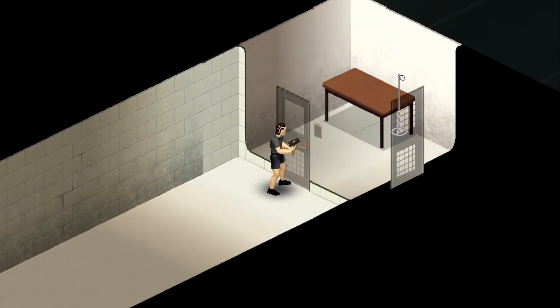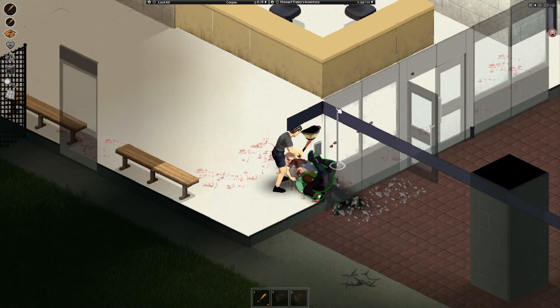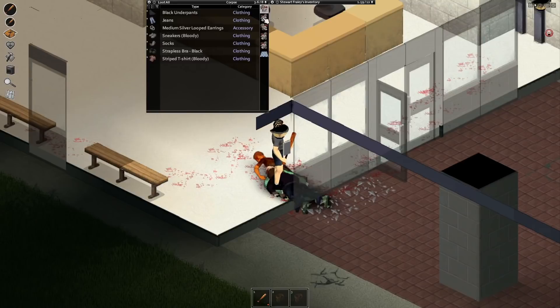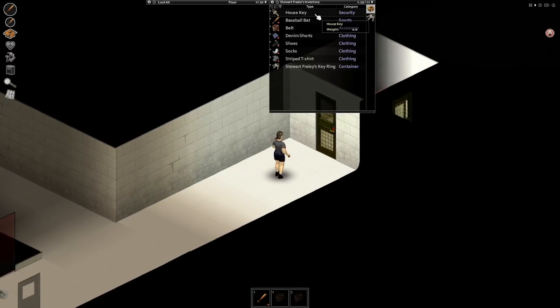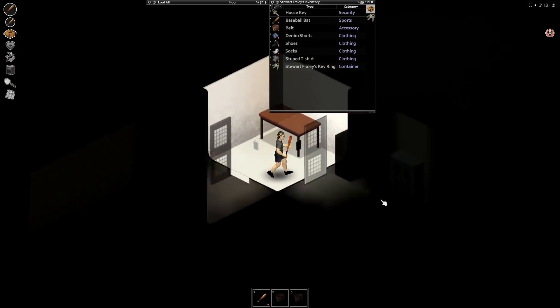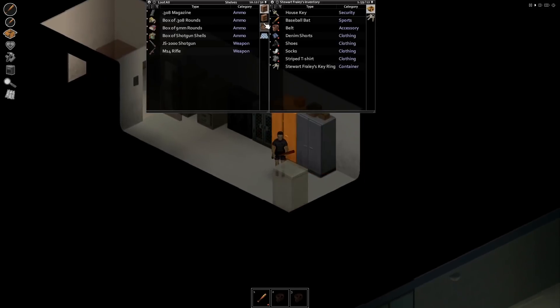And now it's time for the tip of the video. You don't actually need a sledgehammer to get in the armory on the police station. You can just bait a few zombies inside and kill them — there's a chance of them dropping a key, and then you can use the key to get in the armory. Thank you guys for watching, hope you enjoyed and learned something new.